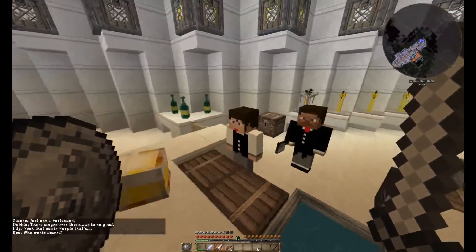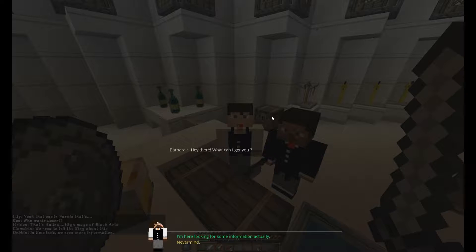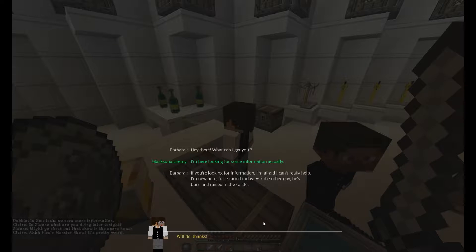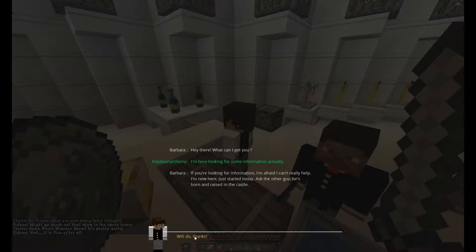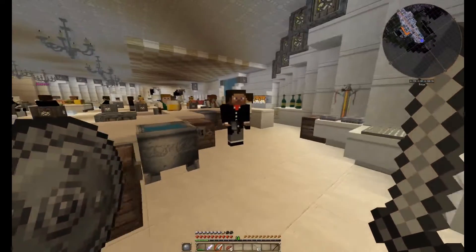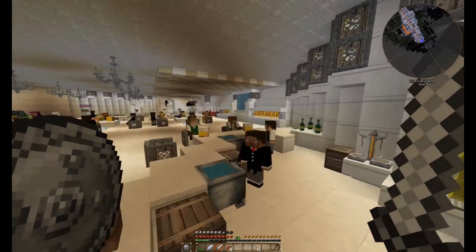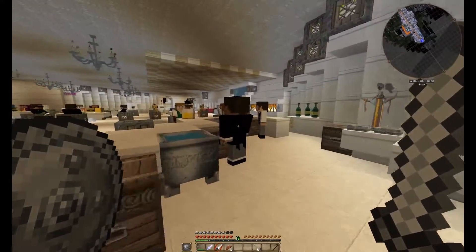So we're going to ask the bartender. Barbara says: 'Hey there, what can I get you?' I'm looking for some information, actually. 'I'm afraid I can't really help — I'm new here, just started today. Ask the other guy, he's born and raised in the castle.' Alright, so let's talk to this guy. He's got a meat cleaver, which is always weird. You know, he's like, why do you have a meat cleaver if you're a bartender? Shouldn't you be serving drinks? Let's find out why.